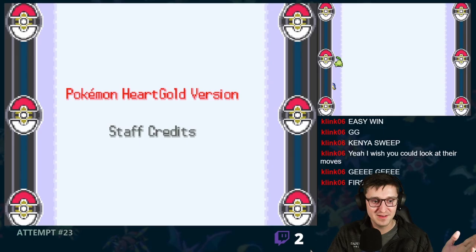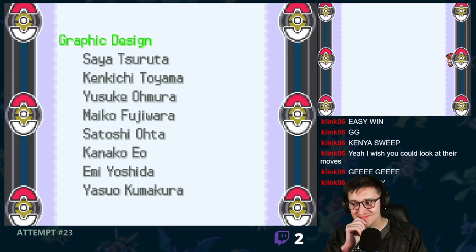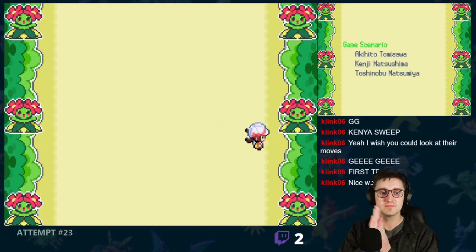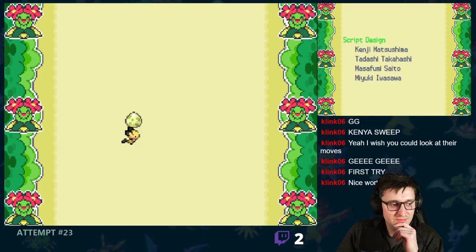And last but not least, there was Corsola, who gave us more trouble than I was expecting, but eventually went down to Rock Wrecker. For the win! Game over! Finally done with the run! 23, 23 big ones — that's all it took. I'm almost kind of mad that I grinded for 4 hours, but if I didn't, he would have had some insane team. Wow — 23 attempts and 5 months. So there we go! After over 5 months and 23 attempts, I had finally beaten Red and the HeartGold Randomized Nuzlocke.